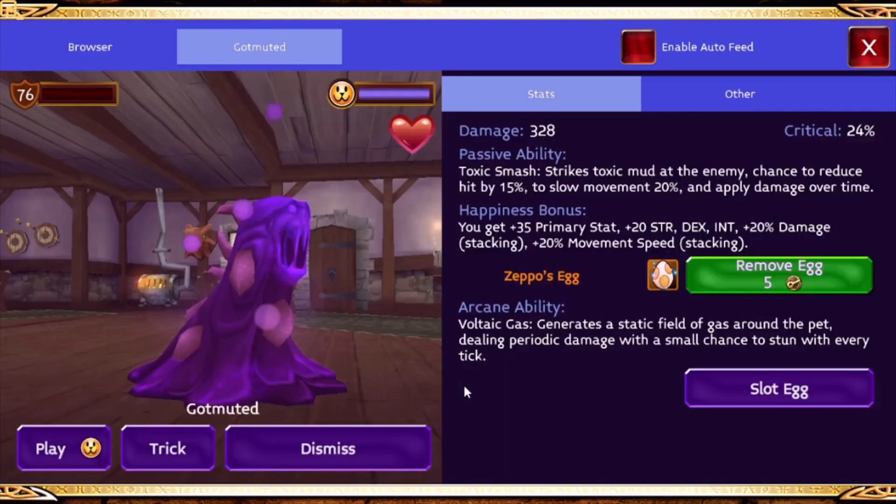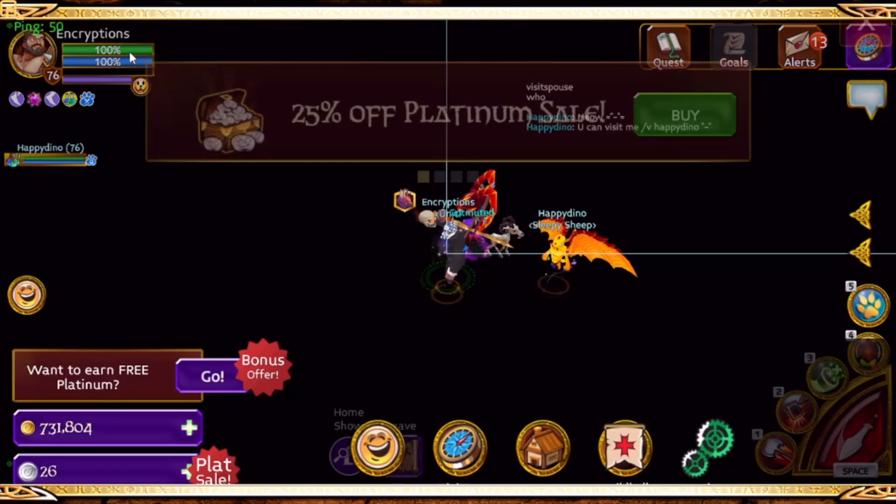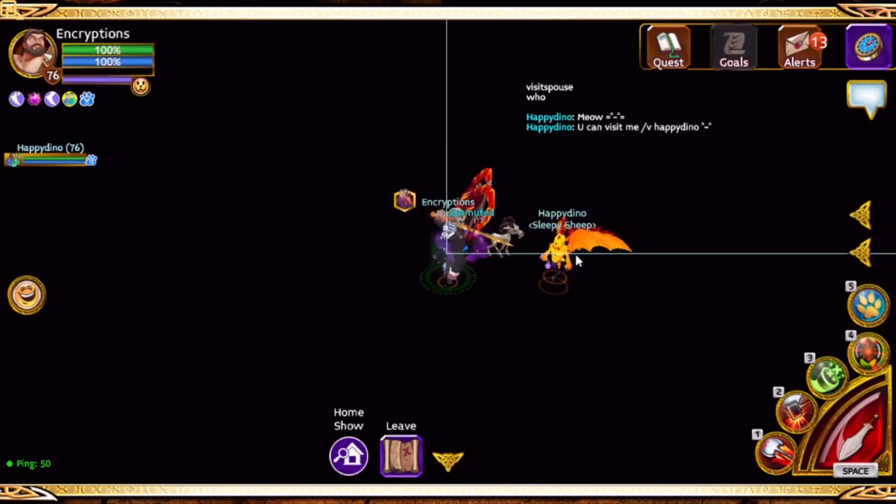I have a 20% stacking pet, and so I've added it all up — it's around 460 to 480 or so movement speed. I forget the exact number.